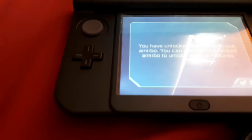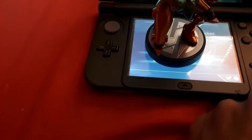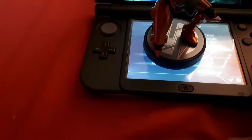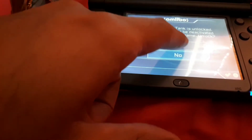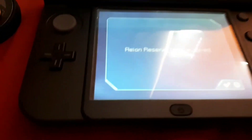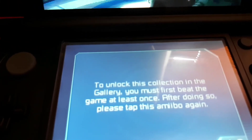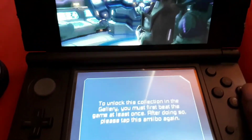It says you have unlocked the ability to use amiibo. You can use Metroid-related amiibo to unlock special features. Let's go ahead and unlock it. Okay, so I have to complete the game at least once — that's fine by me.